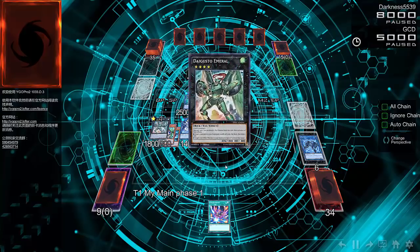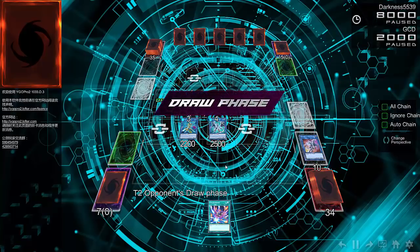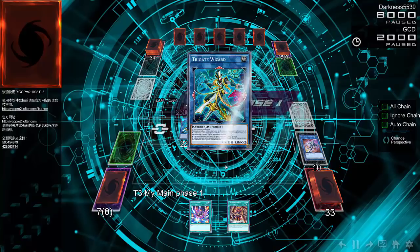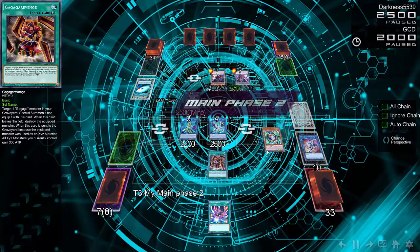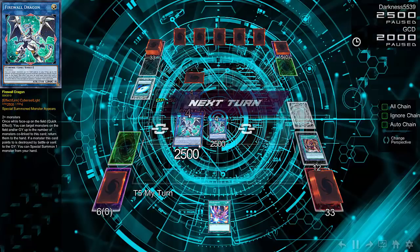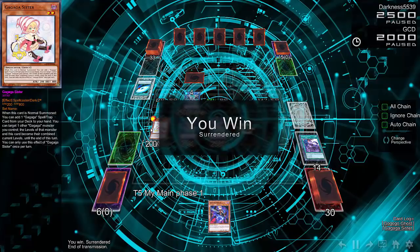He's able to get six monsters onto the field and goes for basically the same setup — a little different in how he gets his Gagaga guys, but the same result. He goes for Di-Gusto Emerald, pulls out Gaia Saber, and this board ends up with double Firewall Dragon and Tri-Gate Wizard. Tri-Gate isn't linked with three so it doesn't have the negate effect. His opponent can only summon something like Cyber Dragon Trooper and can't really do anything. GCD activates Gagaga Revenge — his little Premature Burial for Gagaga monsters. The opponent was randomly playing Gorz.